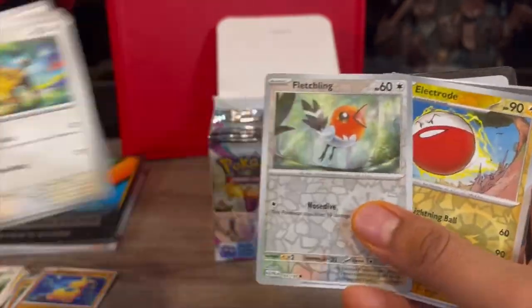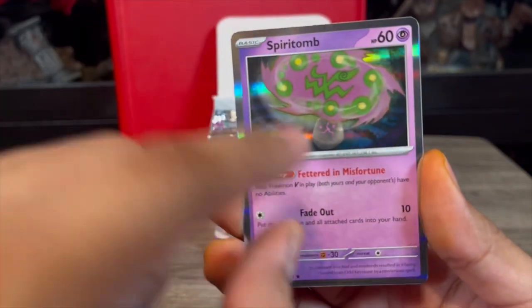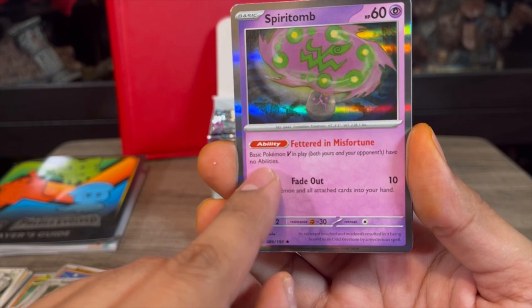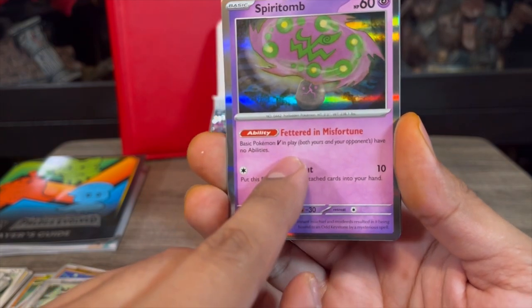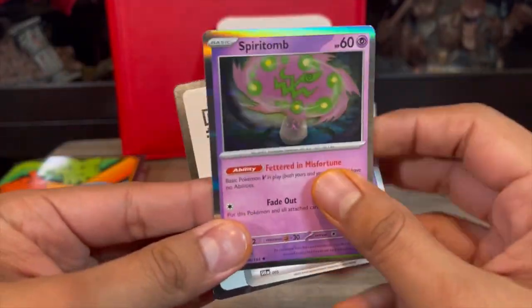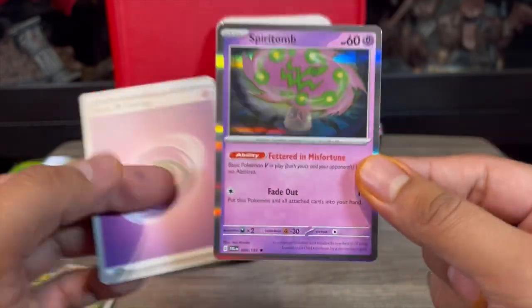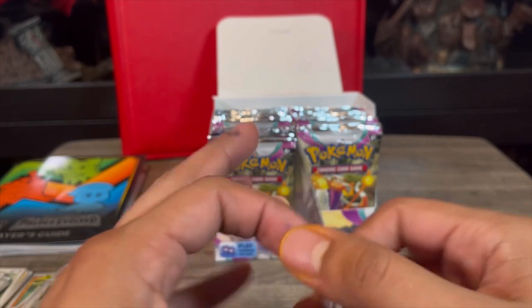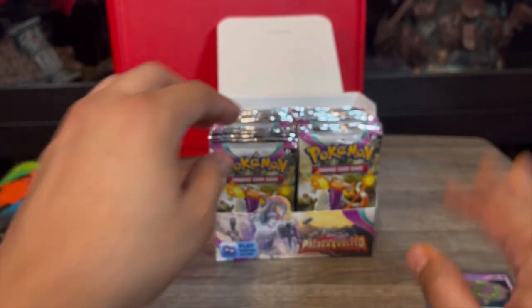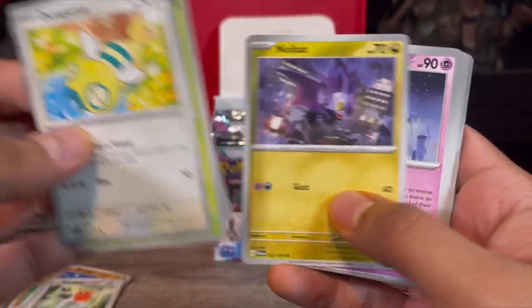First pack: we got the reverse holos and a Mimikyu as our first pull - that's actually a pretty playable card, I'll put it on the right with my playable cards. Second pack: we got the reverse holos and a Spiritomb. This is a very good card - both basic Pokemon V in play, yours and your opponent's, have no abilities. It doesn't even need to be in the active spot, so it'll definitely be a staple in a lot of decks.